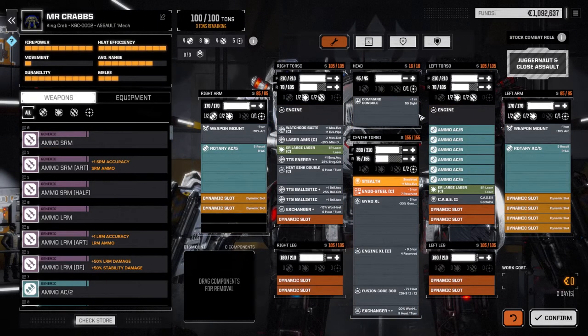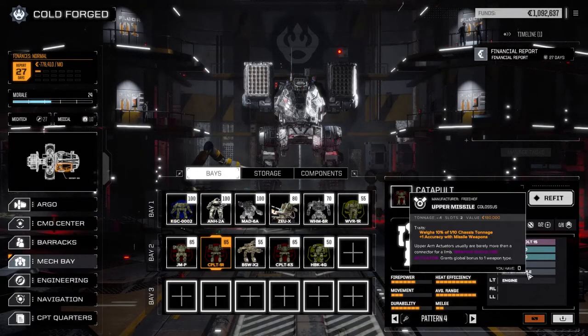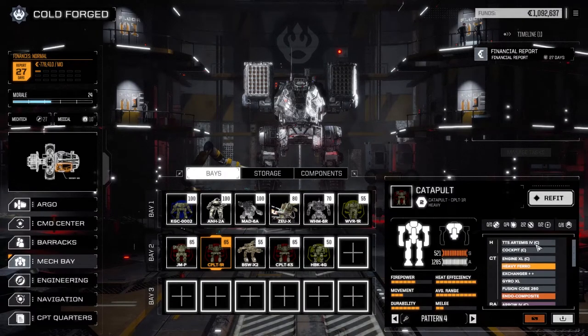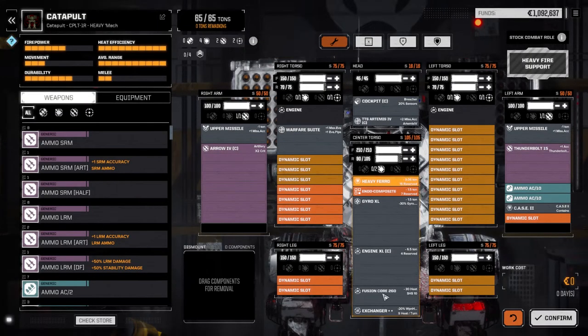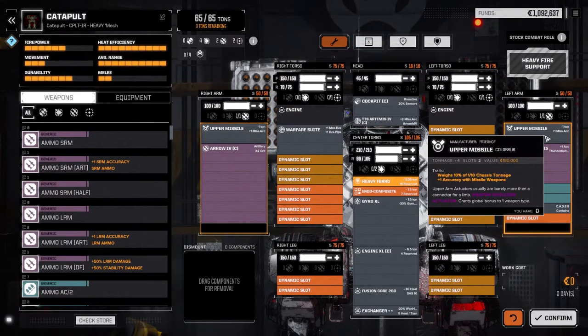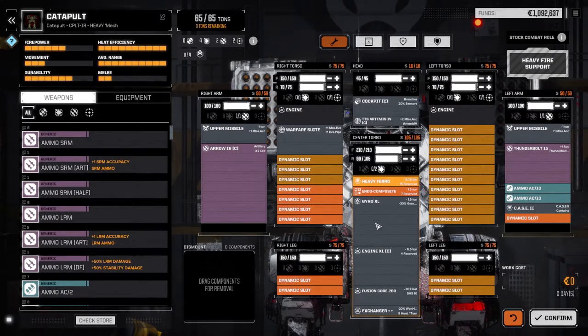What I did do in the Catapult 1R was add a second weapon mount - another upper missile shoulder mount on the other side of the Catapult, because we were missing one for the Thunderbolt. I think I completely rejigged this guy slightly - I downgraded the engine from a 275 to a 260 to bring the weight down a bit. I included an exchanger for better heat management. I pulled out the Clan Endosteel and put an Ultralight Gyro in to get some weight back. This mech basically stayed the same, it just now has an improved chance to hit with the Thunderbolt 15. So it's ready to go.